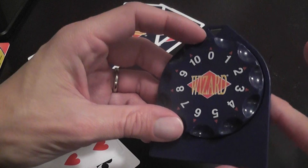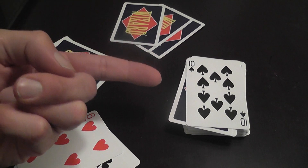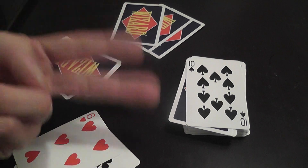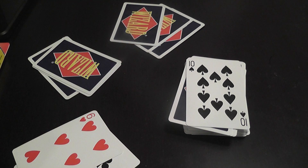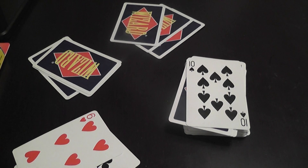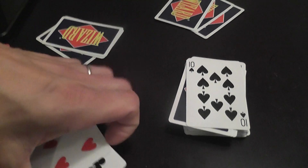Players commit to the number of tricks they think they'll win. The range of possible bids also changes each round: in round one, each player has only one card, so you can bid zero or one. In round two, each player has two cards, so you can bid zero, one, or two. The complexity and tension grow as you warm up during the game itself, which I really like.